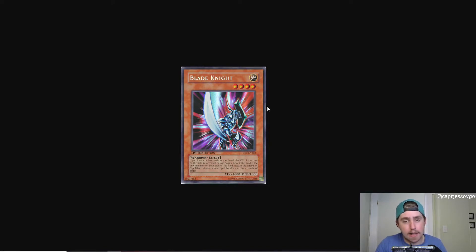Blade Knight was one that actually kind of saw a little bit of competitive play — the only one in the series that had a little bit of use, and is the priciest of the six because it actually has some use in Goat format. Blade Knight reads: if you have one or less cards in your hand, the attack of this card on the field is increased by 400 points — so it immediately becomes a 2,000 attack beatstick. It also negates the effects of flip effect monsters destroyed by this card, so you can beat into things like Magician of Faith.